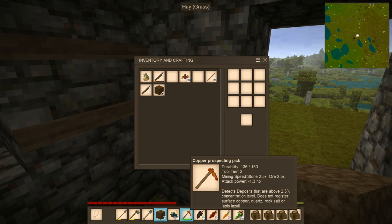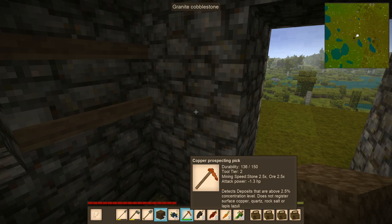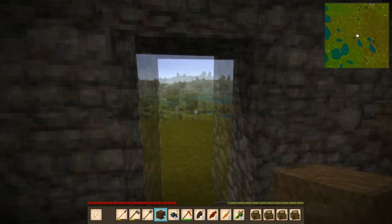Apparently it detects deposits that are above 2.5% concentration level. It does not register surface copper, quartz, rock salt, or lapis lazuli. But it doesn't do too bad. It is tool tier number two, but its durability is already a little bit down. Copper doesn't last that long.